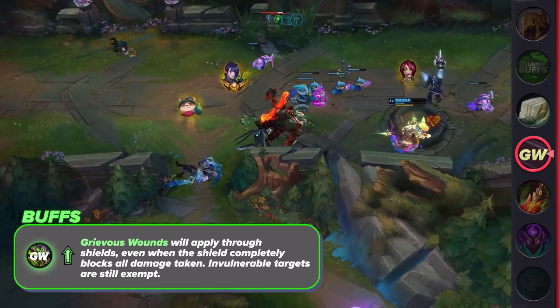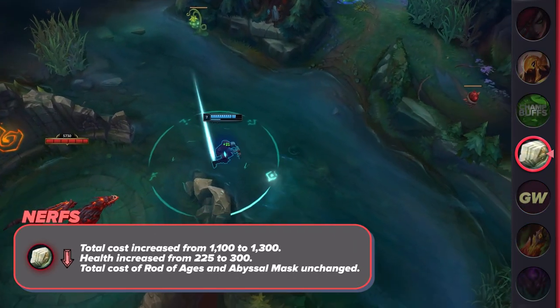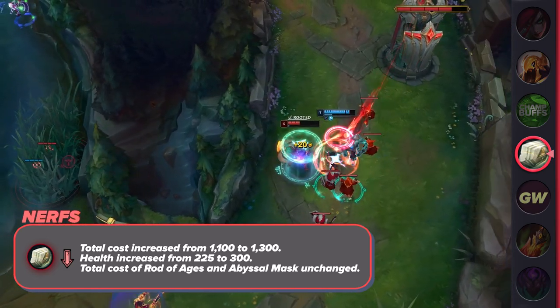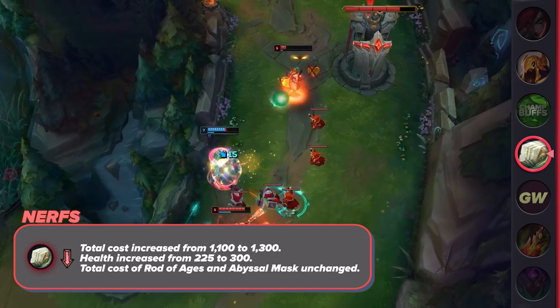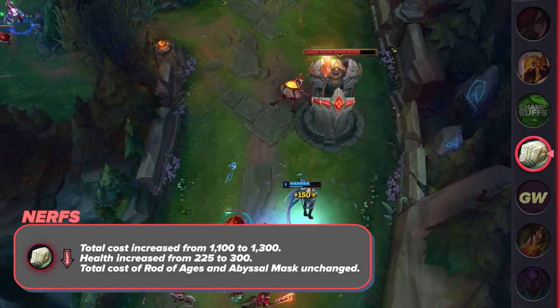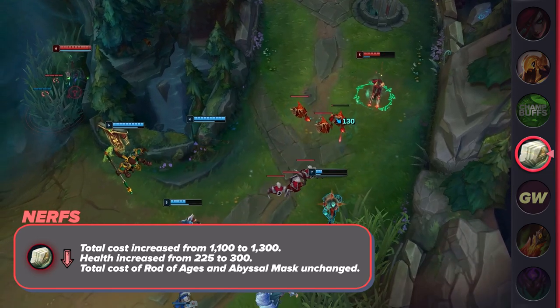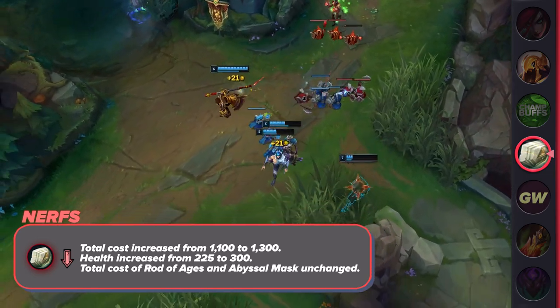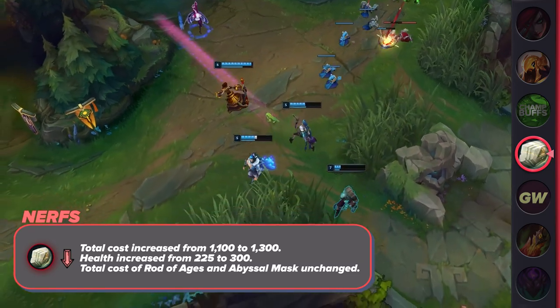The only system nerf we're seeing in this patch is the Catalyst of Aeons. The cost is going up to 1300 gold, with the HP going up to 300 from 225 to compensate. Anytime you have the price go up on a crucial lane component like this, it's definitely a nerf, but as long as you're a decent laner and not in a terrible matchup, it's not too bad — it just means you have to stay for an extra wave or two to be able to get it on your first base.